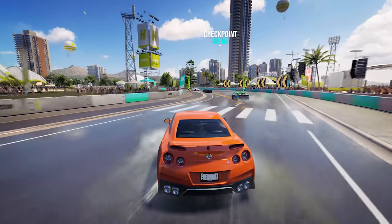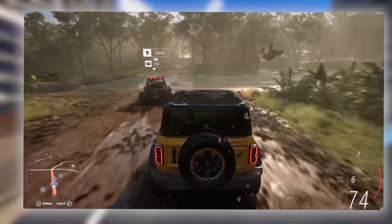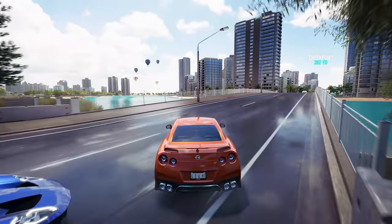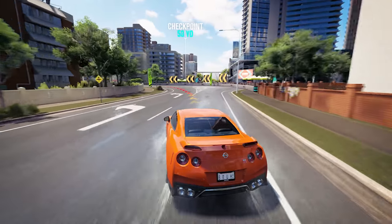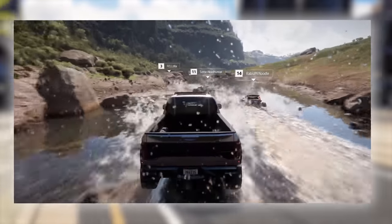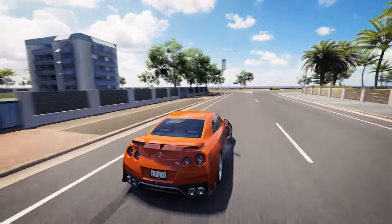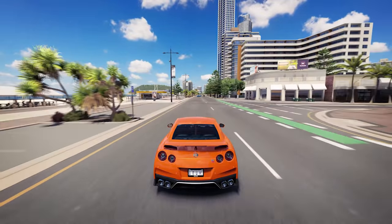Considering how powerful the Xbox Series X is, the fact that the quality mode only allows for 4K at 30fps means the game will look absolutely insane. The lighting and texture quality overall looks to have taken a massive leap from Horizon 4, with minuscule details such as the needles on the Cholla cactus being rendered at high quality. Despite all these graphical improvements, Horizon 5 will still be able to run at 4K 60fps on the Series X. Horizon 5 is easily the best-looking game ever created in terms of realism, and other games require photo mode to even attempt to compare to Horizon 5's raw gameplay.